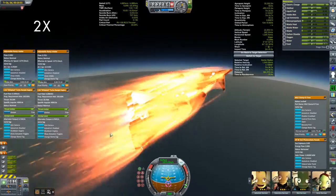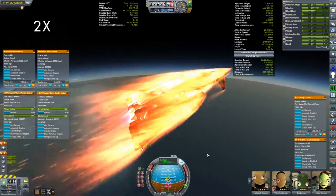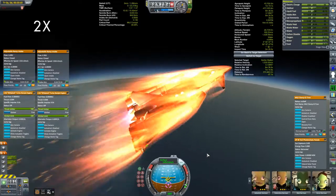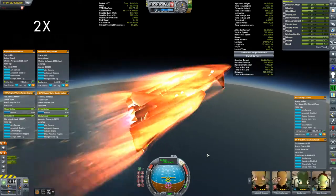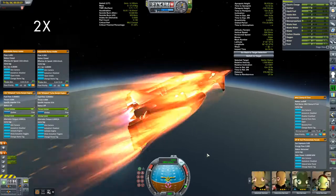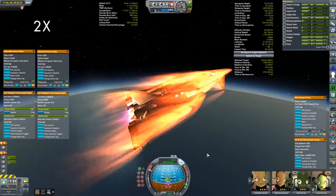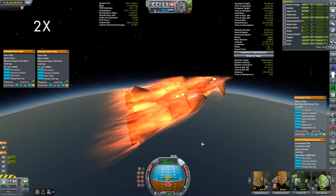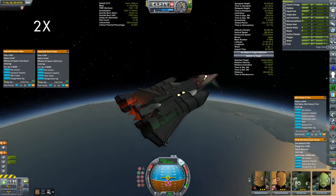We're not building up speed too dramatically, so let's fire up those toroidal engines. I've also learned not to dilly-dally with those — as soon as you see that you're not building up speed quickly anymore, fire them up and pitch up. And now what we're doing is getting our apoapsis up to 80 kilometers, at which point we will cut those engines. We'll just coast up to our apoapsis so we can do our circularization.